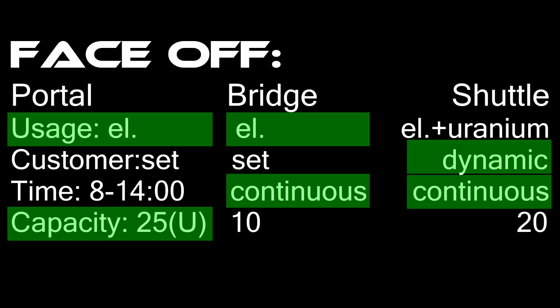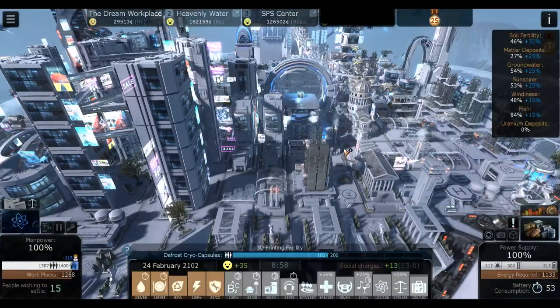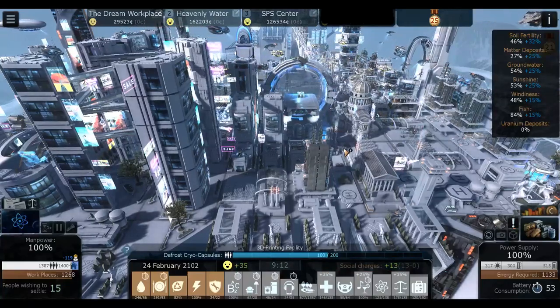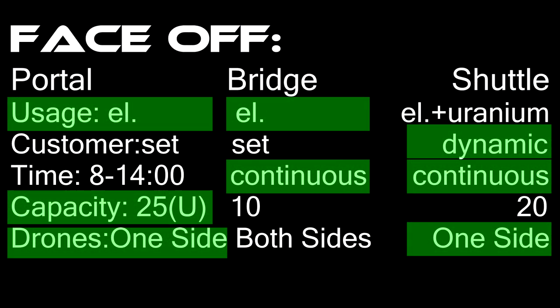The problem with high capacity would be drones not being able to carry it all. With the trading portal, you use your drones to deliver goods to the portal. With the bridge, you need drones on both sides — in both cities drones must carry goods to the bridge, the train moves it, and there has to be drones on the other side to carry it out. Otherwise the same item keeps moving back and forth creating a backlog.